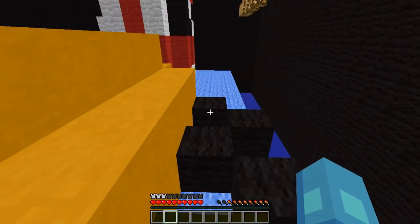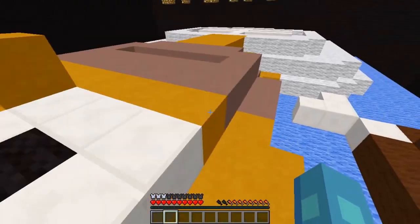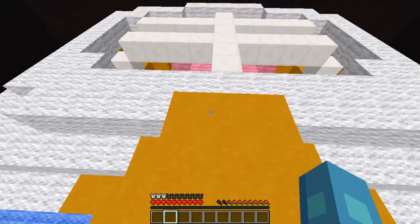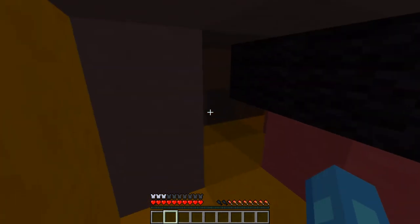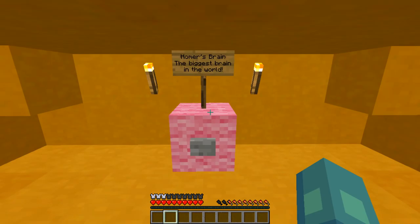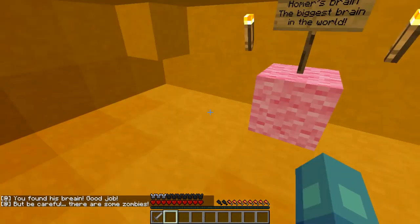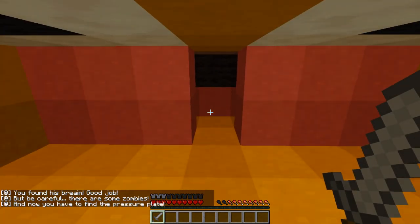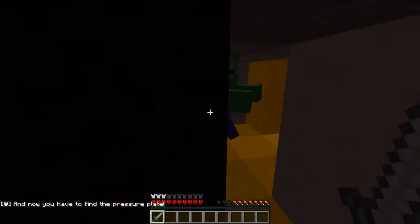Homer Simpson's brain is not that big so it's probably going to be a smaller target. Maybe you have to go through the neck. I'm super nervous. Let's go in here — Homer's brain, the biggest brain in the world! You found the brain — good job! Now there's a stone sword, some zombies, and I have to find the pressure plate.